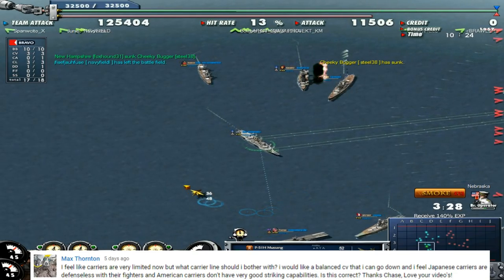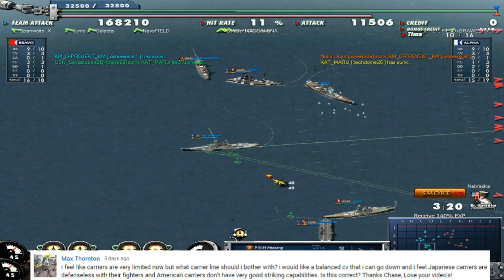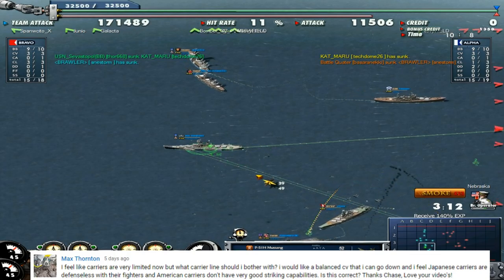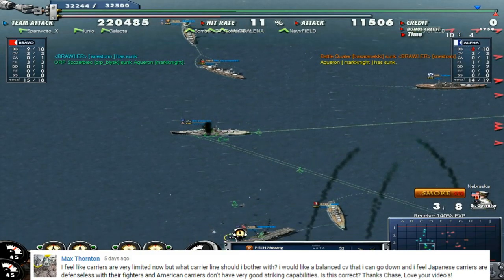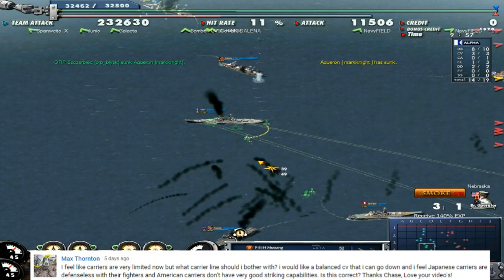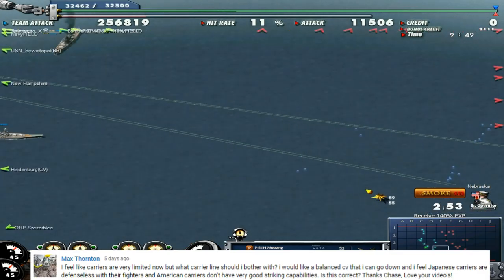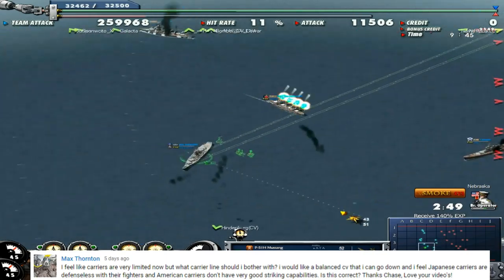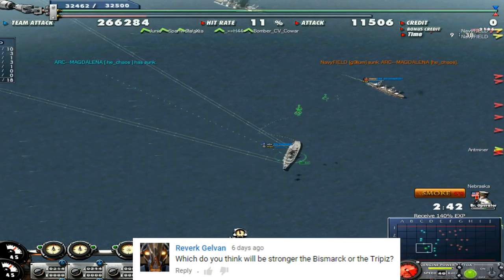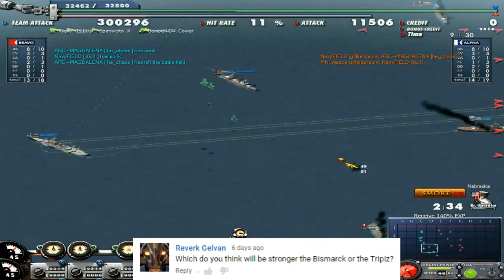Max Thornton wonders which carrier line to start with. My advice is probably to start with the Japanese carrier lines, because they generally have more bombers, meaning if you want to learn to bomb, that's the better line. The American carriers are absolutely unforgiving if you don't know how to bomb — they only get one torpedo bomber squadron and in most cases one dive bomber squadron. Once you learn how to bomb well, you might want to consider going to the American carriers. It's harder but not impossible.